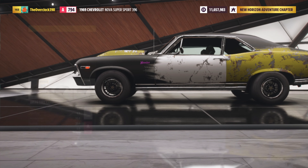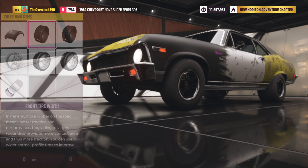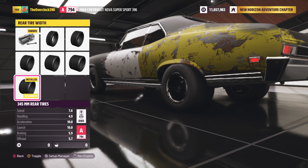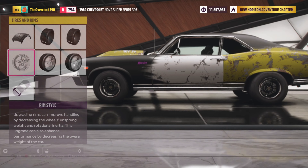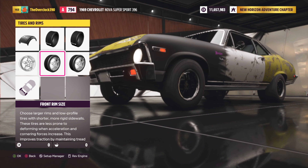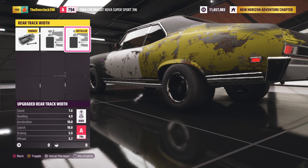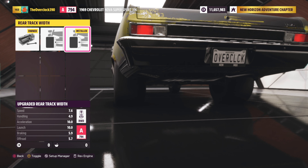Going over to the tires, we have the drag tire compound, also known as slicks. For the front wheel we are running the skinnies, and at the back the big brothers. This car is rear wheel drive, so we need more meat at the back. For the mags, you can put on any mags — just make sure it's the lightest. For the rim size, we didn't change this as it just adds extra weight. For track width, we installed the max just to make it look a little bit more flashy.